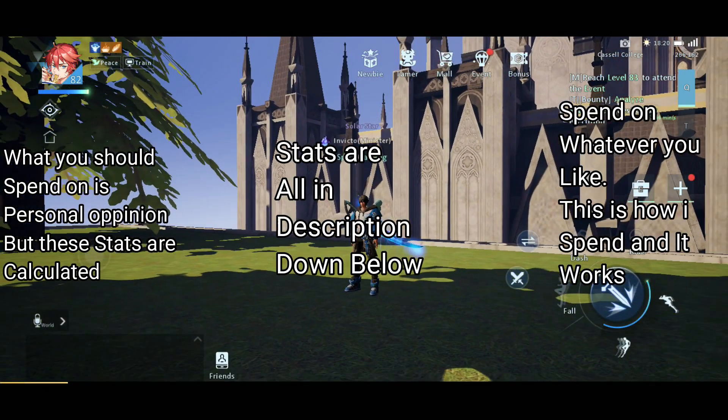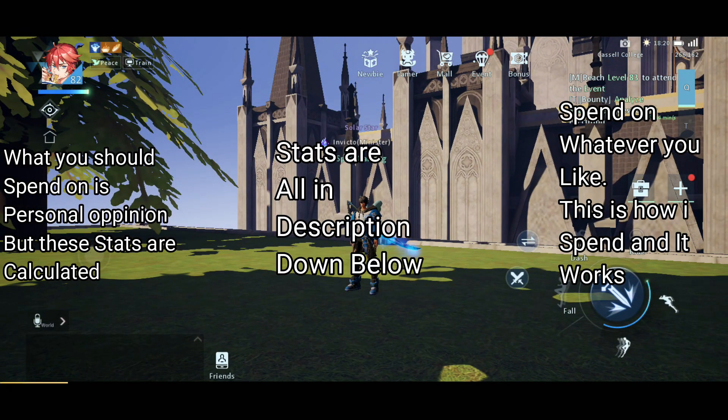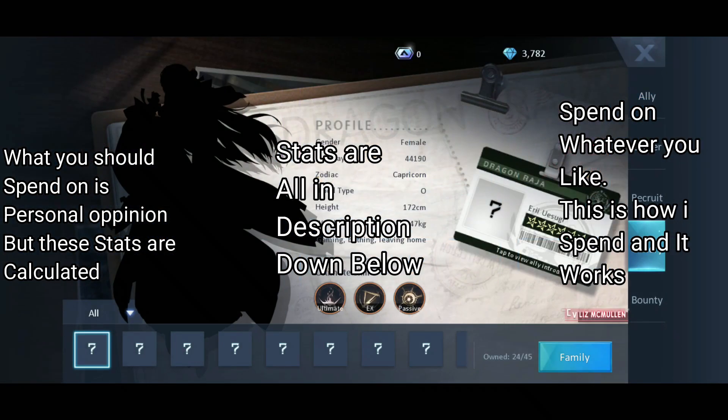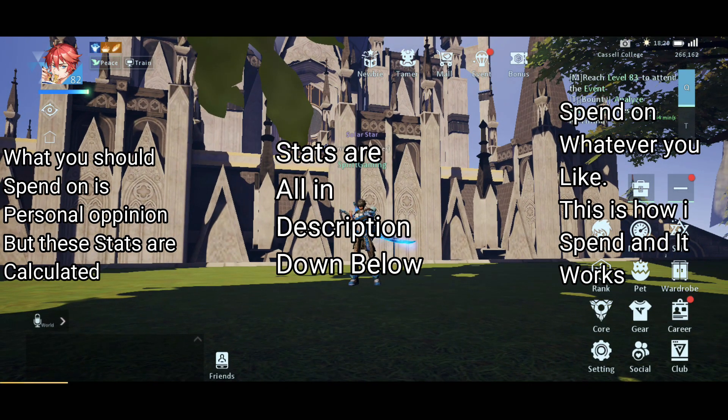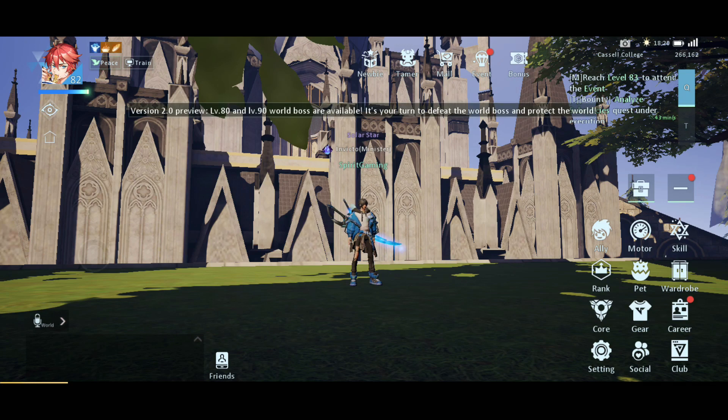First of all, I want to start with the two not-so-important things, and that's allies. You could actually get a lot of value from allies, but it's very luck-based. You don't have a 100% chance to get a 6-star ally and things like that. But I would suggest spending at maximum 1,000 diamonds for it. If you really like to pull a guaranteed 5-star ally, you could do it once. But I really, really don't recommend doing it more than once.